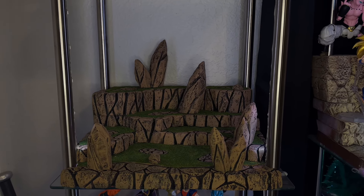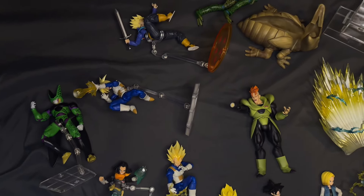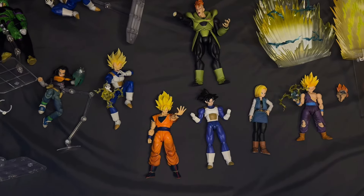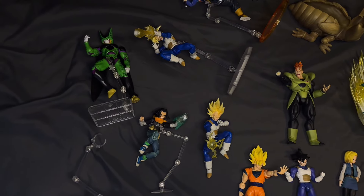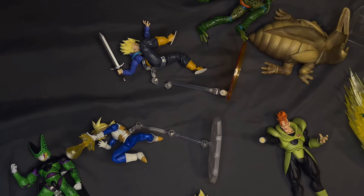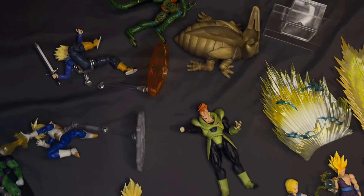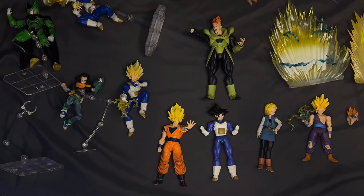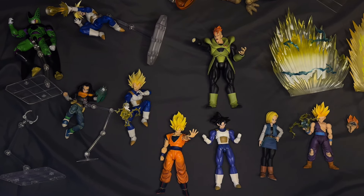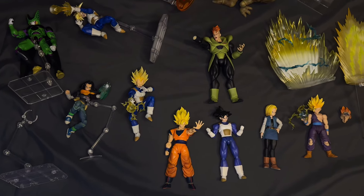Before we get started, these are all the figures I'm going to be using today. We've got Gohan, Android 18, two Gokus, Android 16, Android 17, Vegeta, armored Trunks, Perfect Cell, and the new Future Trunks, plus First Form Cell. I really want to get my hands on Android 19 and 20 hopefully soon — he is a really big figure so we'll see if I have enough space.